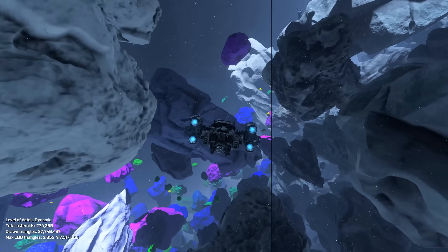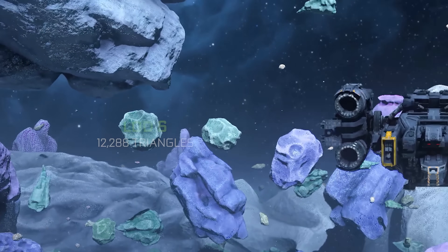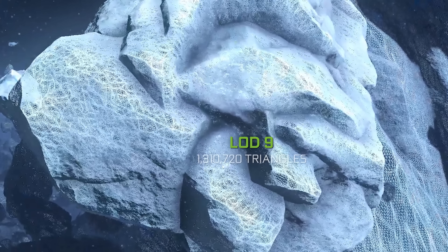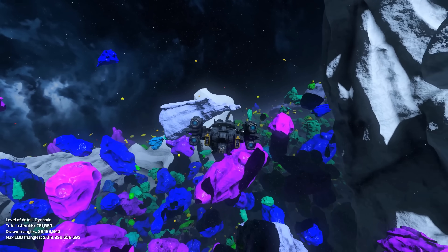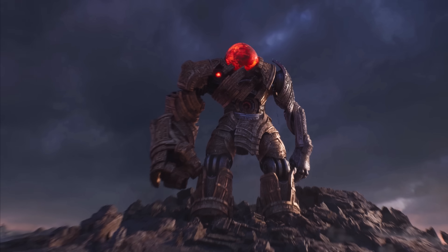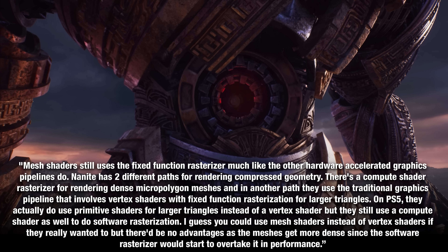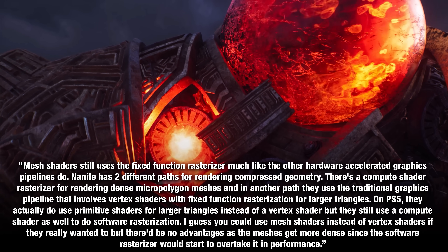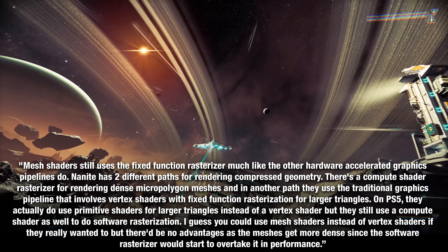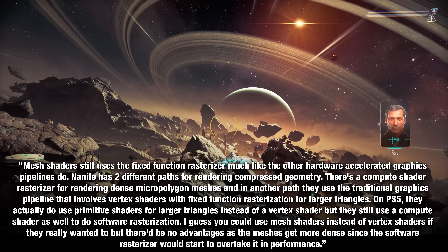The Mesh Shader outputs triangles that go into the rasterizer as a set of threads, and it's up to the developer how they work. Xbox has an advantage in their simultaneous multi-thread cores. As we get out of cross-generation, there is Unreal Engine Nanite, a new solution for building 3D geometry on PS5 and Xbox Series S and X. Epic developed a Mesh Shader demo for the PS5 called Nanite Virtualized Micro Polygon Geometry — a software-based solution supposed to emulate what mesh shaders do, generating 20 million triangles. Nanite has two different paths for rendering compressed geometry: a compute shader rasterizer for dense micropolygon meshes, and a traditional graphics pipeline with vertex shaders and fixed function rasterization for larger triangles.